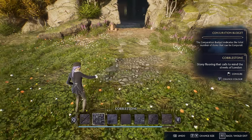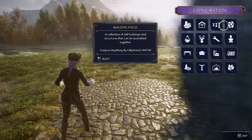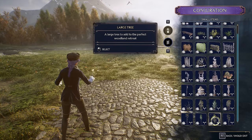One thing that I like to do is place paths first. This kind of helps give me an idea of where I want everything — if I make the path first then I can kind of build around it.